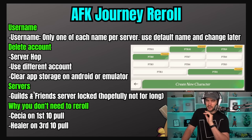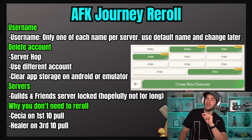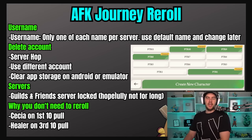Take note: guilds and friends are server locked. So if you have people that you want to play with, tee up what server you're going for. Then instead of server hopping, you might want to use one of the other methods so you can keep rolling on that same server. I've been riding the developers to get this fixed and make cross-server guilds and friends, because it's meant to be a social game. Hopefully that gets changed before global launch — that's just the way it is on the PTR.